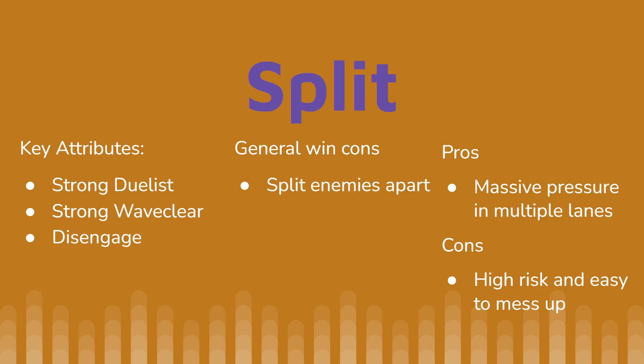On the other side is split. A split is made up of a strong duelist and strong wave player with also a healthy portion of disengage. We use this to split enemies apart and punish them for making choices across the map. If they choose to send someone bot to catch a split pusher, they could just die. If they try to ambush the ADC mid instead, we can use our disengage to get out. If they try to force an objective, we can use our wave player to punish. The pros are it puts massive pressure on multiple lanes, which can feel really impossible to beat and is really good at destroying morale. The cons are it's really high risk and easy to mess up — if we stop communicating for five seconds, it could be really easy for the enemy to punish. Communication is key.